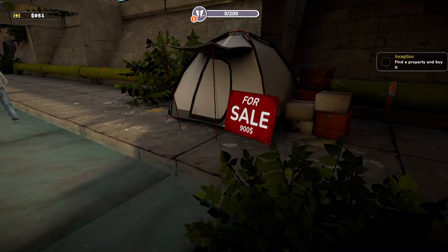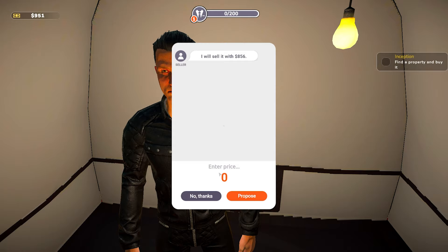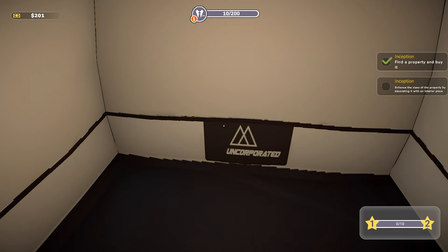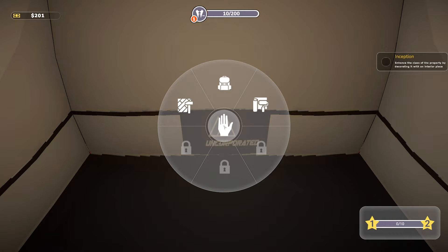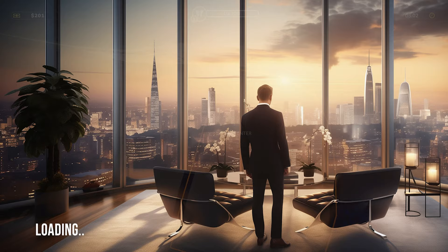There's a tent here for 900 bucks for sale. We enter, exit - oh that was a bit scary. We interact and propose a deal: let's go 750. Perfect - we've got it! Now we need to increase the class of the property by decorating it with an interior piece. Press Q for backpack, place the sleeping bag, rotate with the mouse wheel. Now that the sleeping bag is placed, we're done.